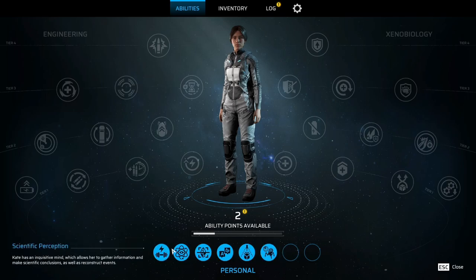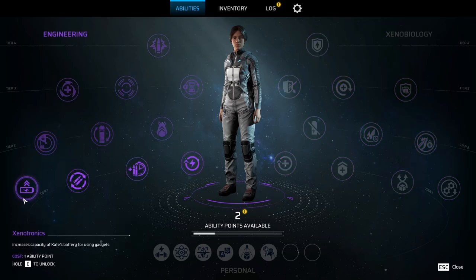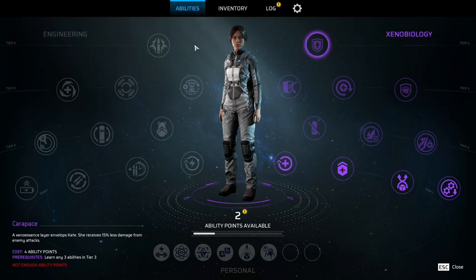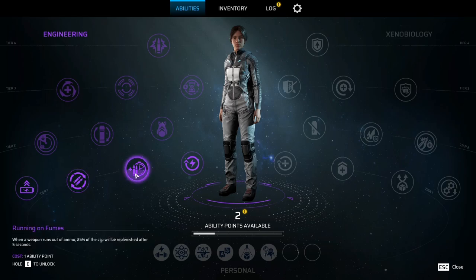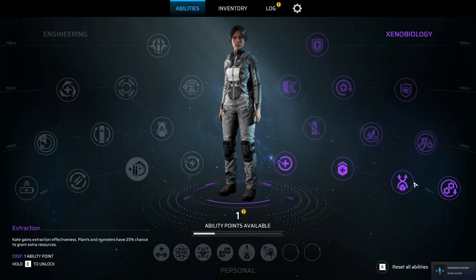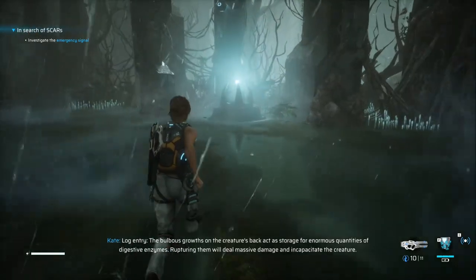We just got the pulse scan. So you have Xeno Biology and then Engineering — reload speed, running on fumes, increases stamina, battery of gadgets, increased health, healing charge, consumables cost less. There's a rapid reload ability — when a weapon runs out of ammo. Let's grab that. We have one more, so let's put it into the healing. Rupturing them will deal massive damage and incapacitate the creature.